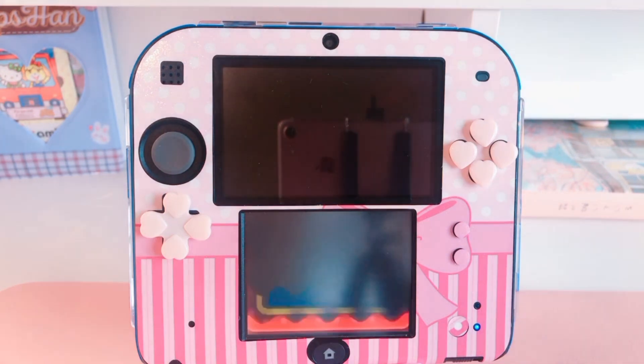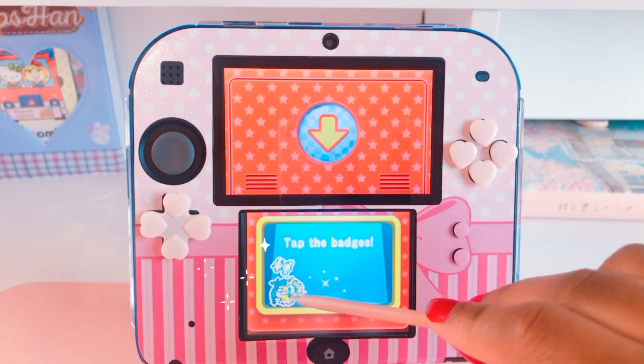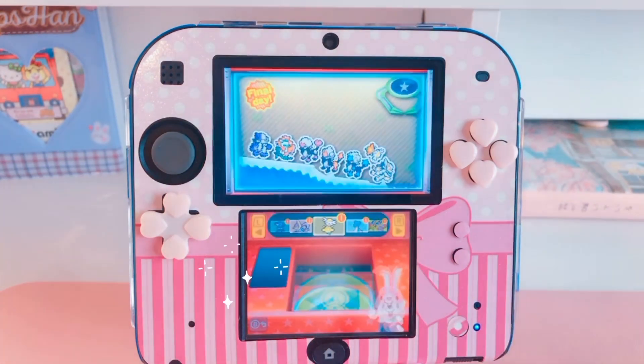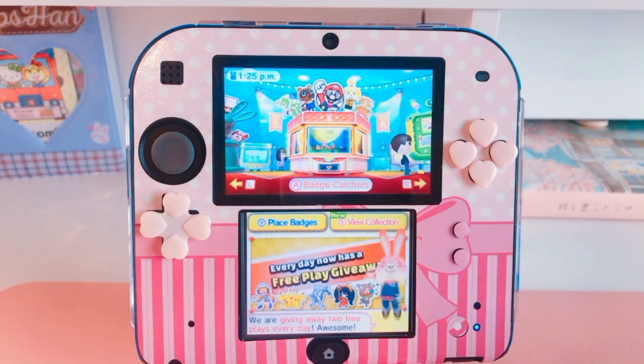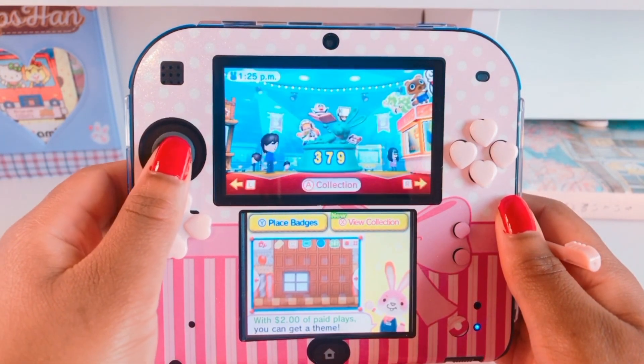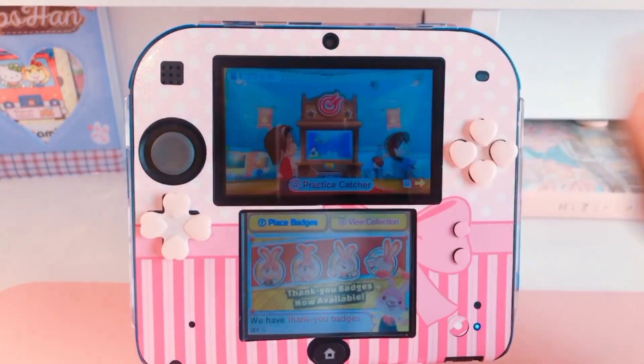Once you win the badges and use up all your plays, there's a loading screen and then it shows you the bottom of the arcade — you just tap it to get your badges. Once you finish your free plays, you can go to the practice catcher and practice on the crane machine.